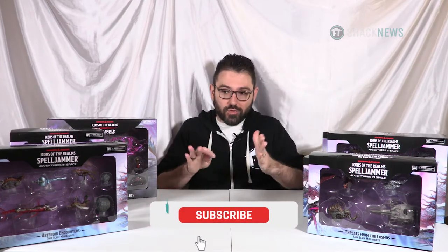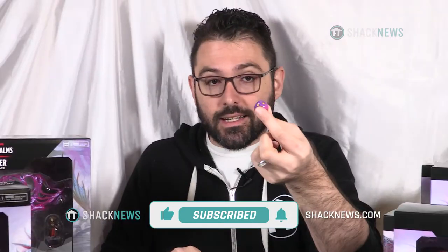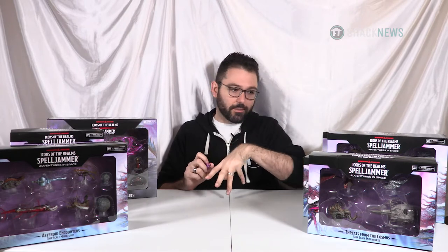We have a lot of stuff to unbox today. I'm going to be doing close-up shots of all the products here, and in those close-up shots you'll see a D6 — this is a 16mm standard D6 — just to give you a sense of scale. Some of these things are all over the place in terms of scale: some are ship scale, some are 25mm scale. It's good to have a dice that people know the dimensions of to just get a sense of perspective.